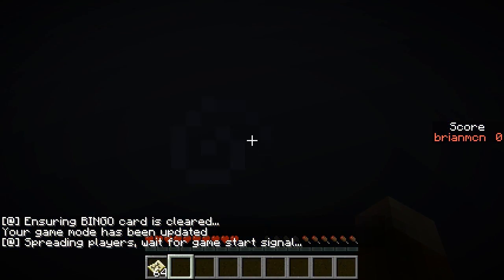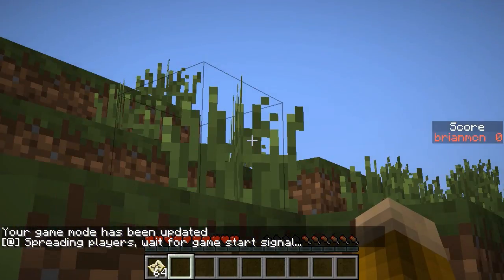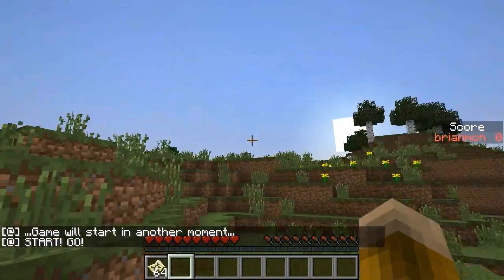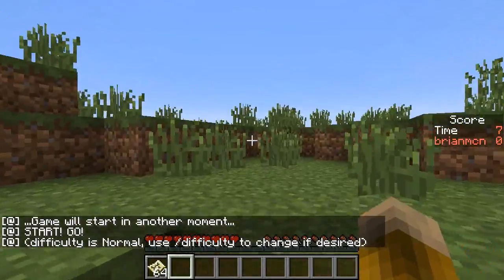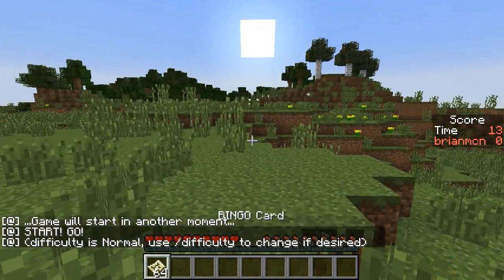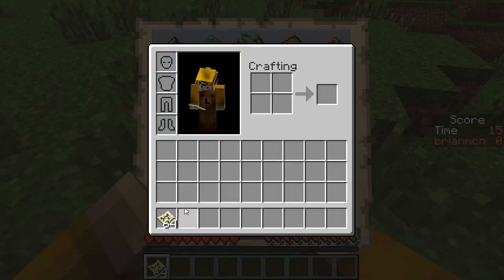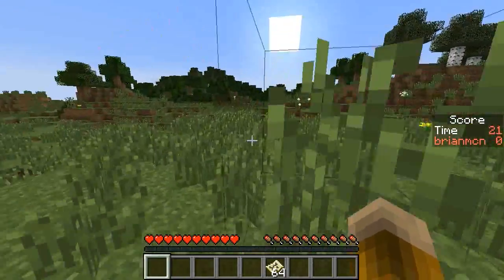When you press start, some crazy stuff happens. You get teleported outside into the command block region while it clears the board if you're the red player. Then it uses a spread players command to spread you somewhere randomly in the world - just a normal Minecraft world outside the spawn box area. After a few seconds it'll say 'start, go.' The difficulty is on normal, but you can always change it yourself. You get handed a stack of 64 maps and you just go run around and start playing Minecraft, trying to collect these items.